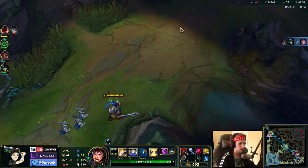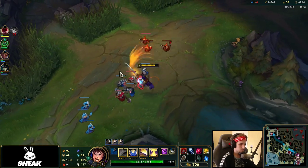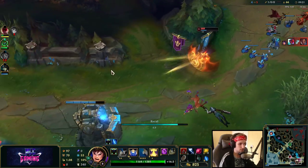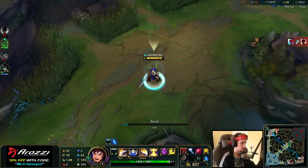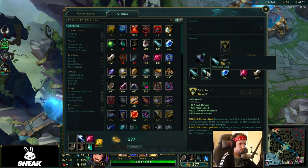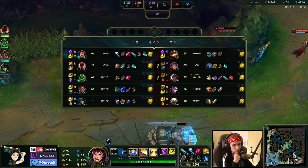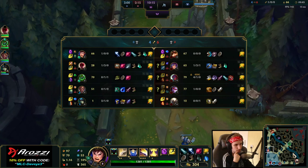Now we can start maxing Q, which is going to be pretty useful for the lane. I'd really like to TP down there to get those catches, but if I TP right now they'll kite me down pretty easily, so we're going to avoid it. At some point during this game, we will get a really good teleport where we can definitely help out bot lane — hopefully it's coming.